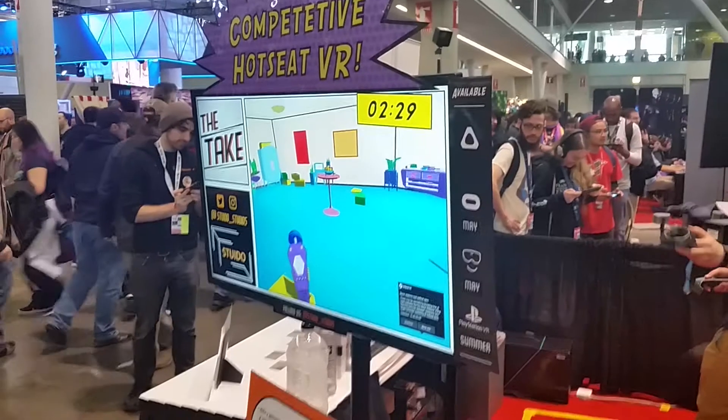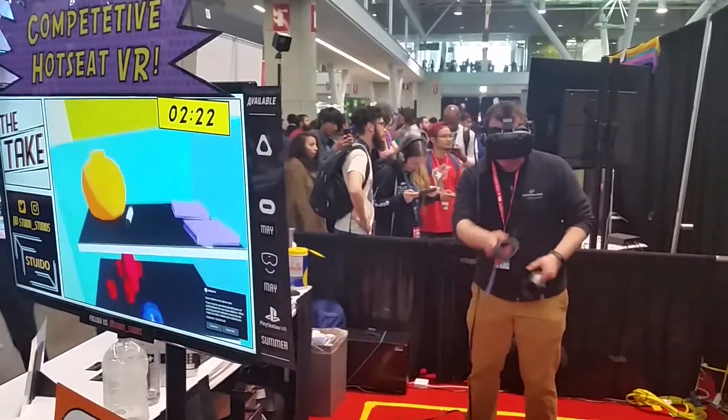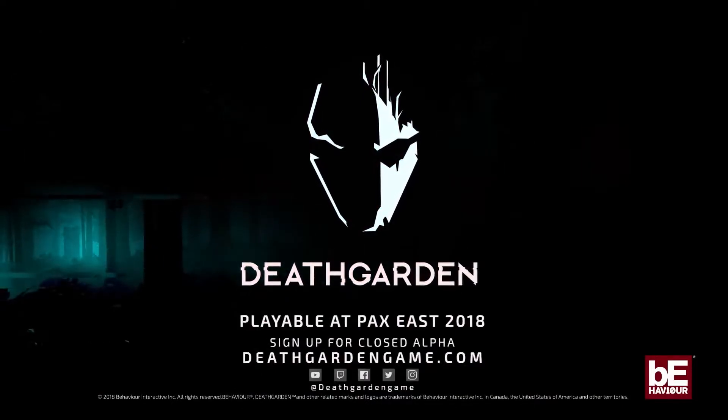At PAX there are two ways to play games. One is that you could walk up to an indie booth, wait maybe five or ten minutes, play the games, talk to the developers who are standing right there to tell you why their game is great. Or, you can do what my friend did and wait in line for two hours to play a single big name game — which is fine, as long as the game is awesome. And it looks pretty awesome.